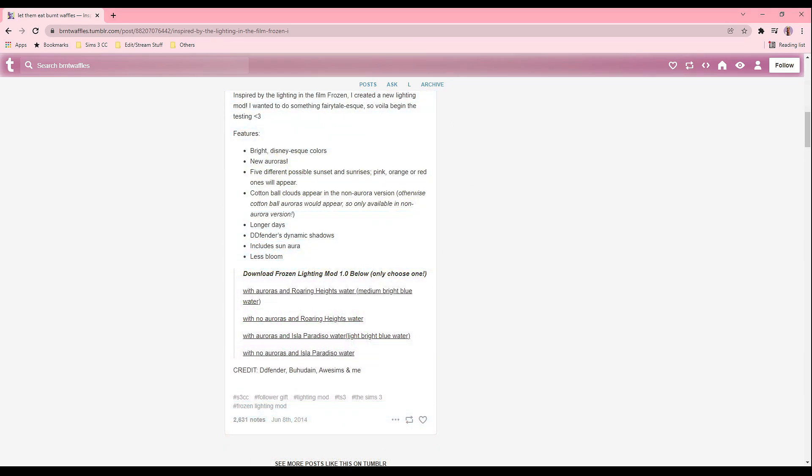This lightning mod features bright Disney-esque colors, new auroras, five different possible sunsets and sunrises that includes pink, orange, or red ones that will appear, cotton ball clouds appear in the non-aurora version, longer days, and DD Fender dynamic shadows which includes sun aura and less bloom.